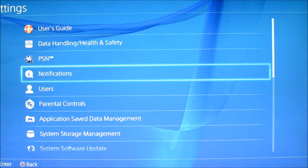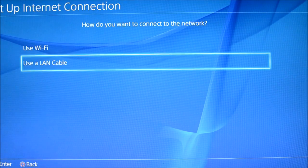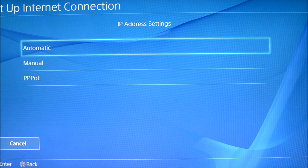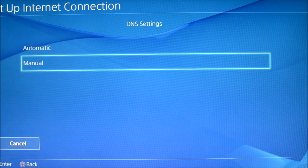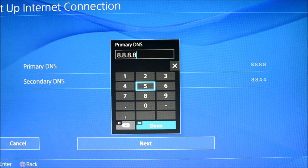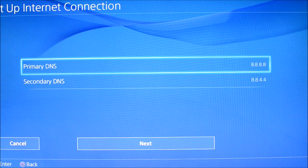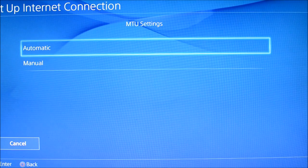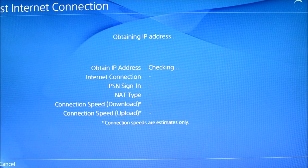Go to Network, Set Up Internet Connection, choose LAN Cable, then Custom, do Automatic. Do not specify — we're going to do Manual DNS. You want to choose 8.8.8.8 for primary and 8.8.4.4 for secondary. Hit Next, MTU just do Automatic, proxy we're not using, then test it.